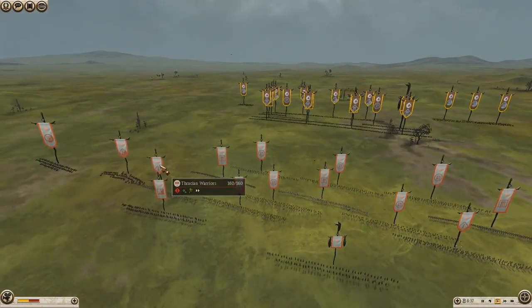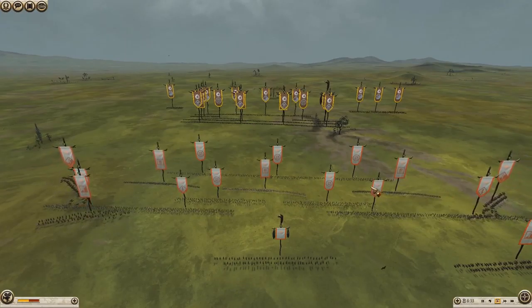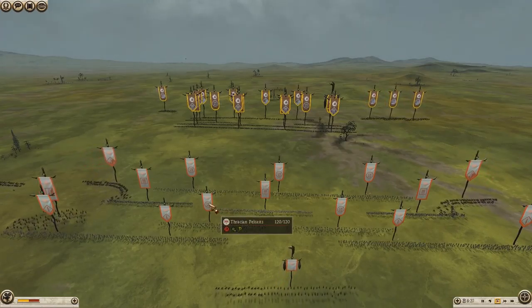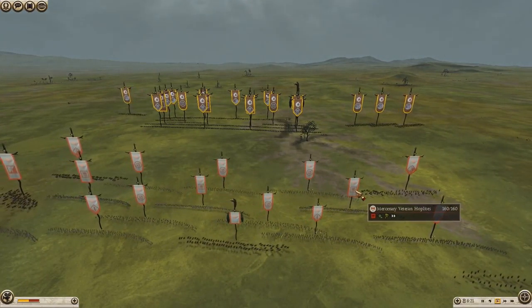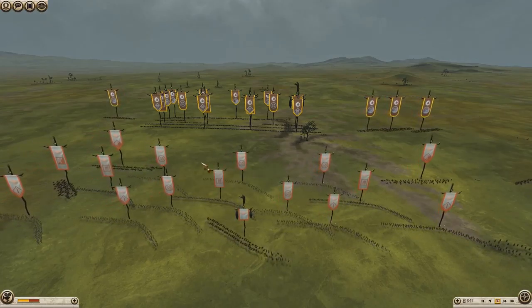For his infantry he's got the Thracian Warriors out the back. There are a couple of upgrades on the right flank. For skirmish he's got the Thracian Peltars, just two of them. And some Veteran Hoplites and Mercenary Hoplites — two Veterans, one Mercenary. He's also got some Thracian Slingers.